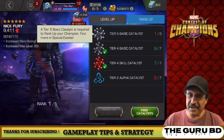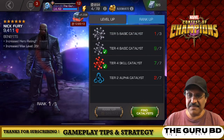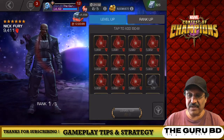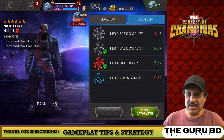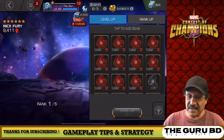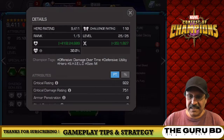That tier five basic catalyst — I have one, and I'm almost close to completing two, so that shouldn't take too long. Within the next month, we should be able to mine enough to take this guy to rank two. I'm thinking rank two, or just take my rank four five-star to rank five, which would be the same as ranking him up but he will be awakened and a little bit more powerful.